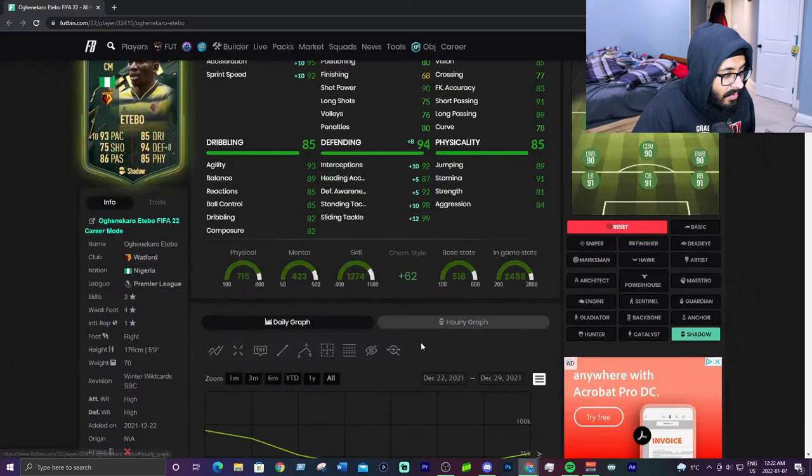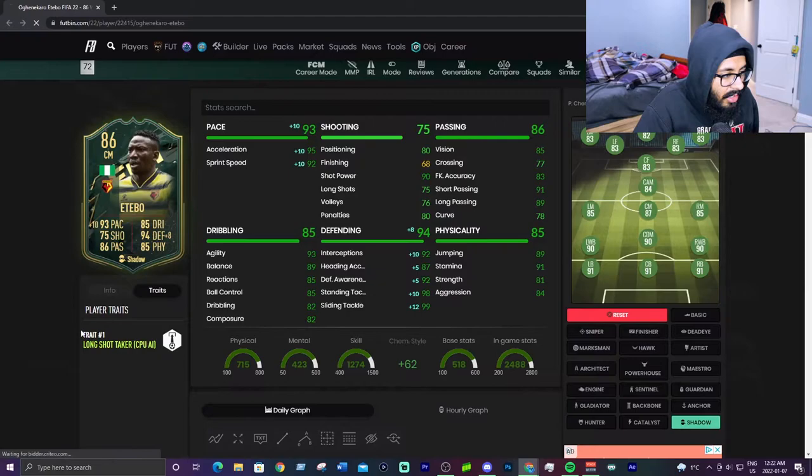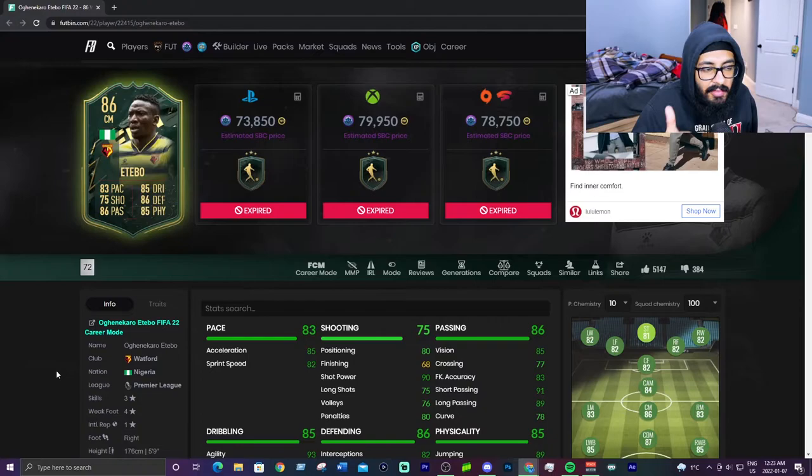High high work rates — that's the only problem with this card. If he had maybe medium high work rates he'd be that much better. But a very very safe option. Long shot taker trait — I'm probably not going to shoot too much if I have this card, but it is an option. Definitely a very good card. And if you have him, GGs. And if you didn't do his SBC, shame on you.